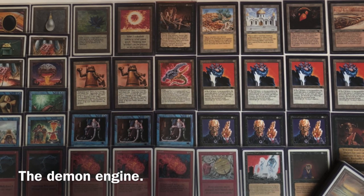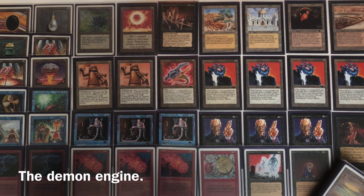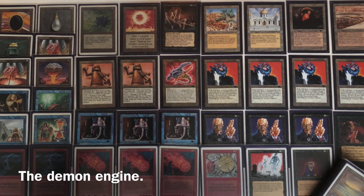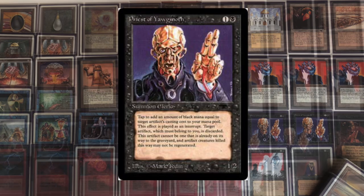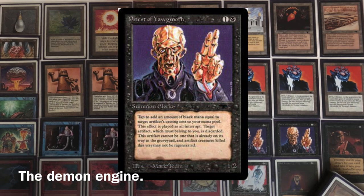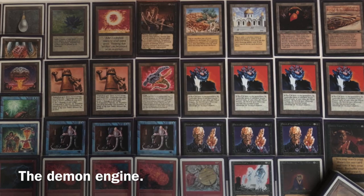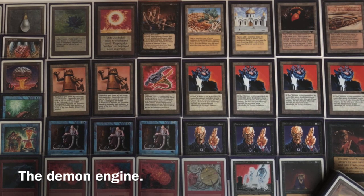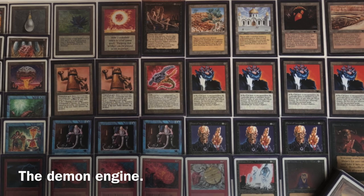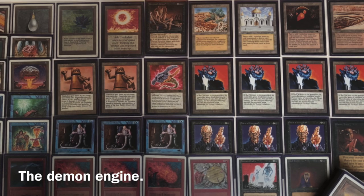Under him we have a bunch of robots: two Triskelions, Tetravus, and four Wurm Sushi that are like the robot army. Under them we have the priesthood — the guys that worship the Yagmoth Demon and tend to the artifact creatures. We have the Yagmoth Priest, who can tap to destroy an artifact and I gain mana equal to its casting cost in black mana. He's insane.